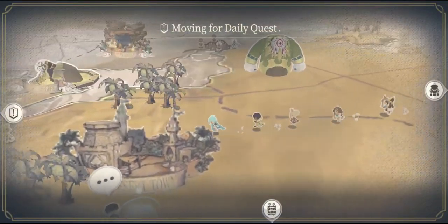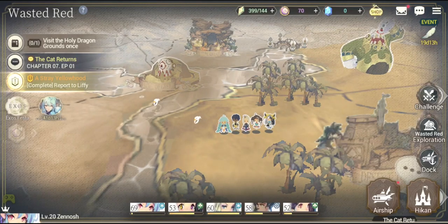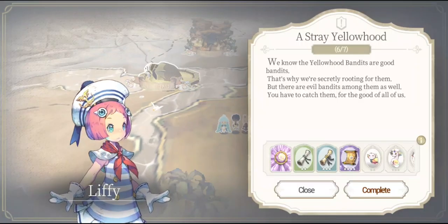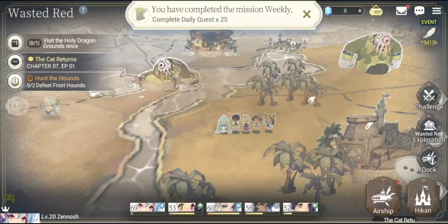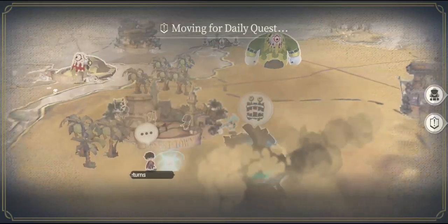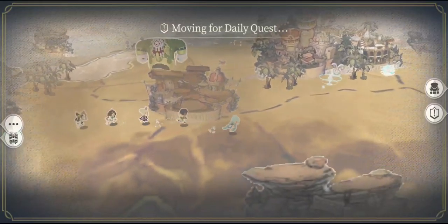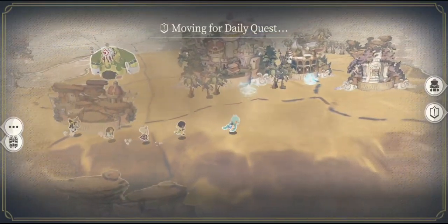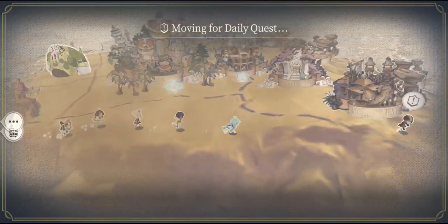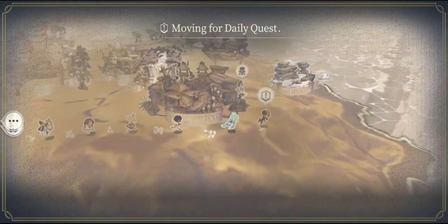Okay, where is it going to be? There we go — the next milestone for this mission. John is going to talk and we are going to get that done. Another mission is arriving, let's try to do this mission as well. Whenever I am doing that daily quest, so many things are going to pop out in the map — try to interact with all those icons, and that will allow you to get some really cool rewards in this game.